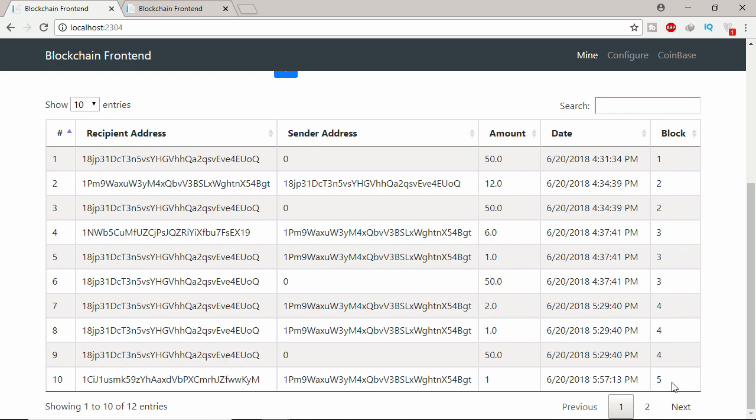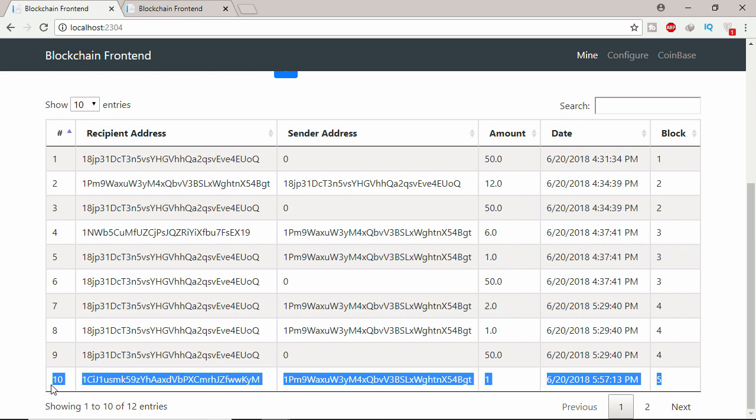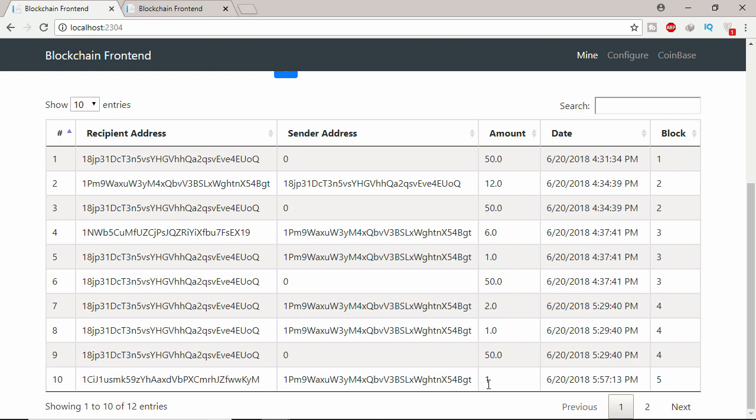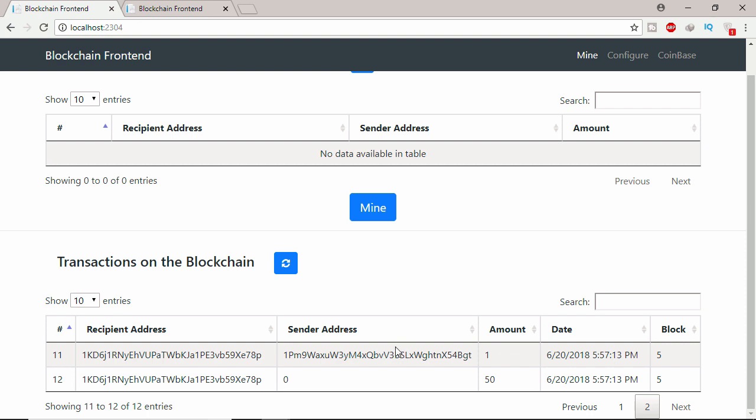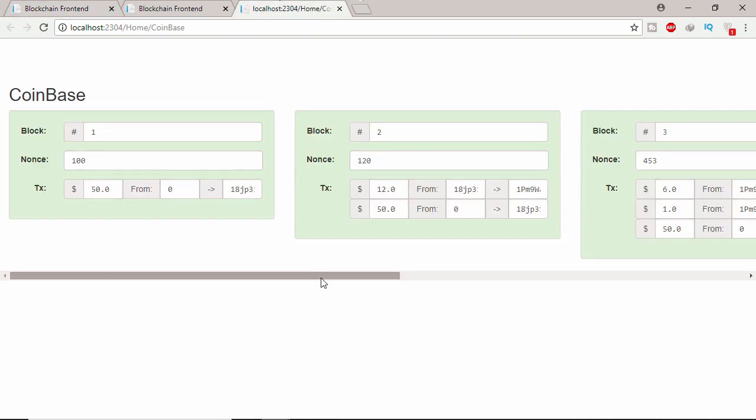This is added to this block. This is showing only one — this user gave this new user one coin. Click two — this user gave this miner one coin as a fee, and the system gave this second miner 50 coins. Let's see the coinbase here.